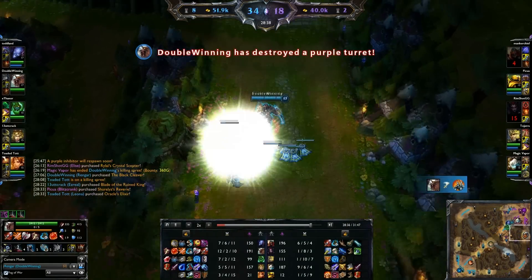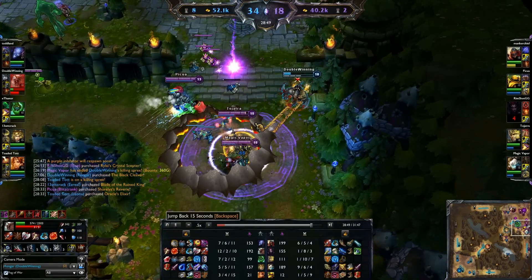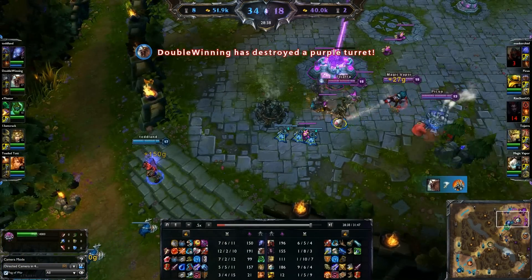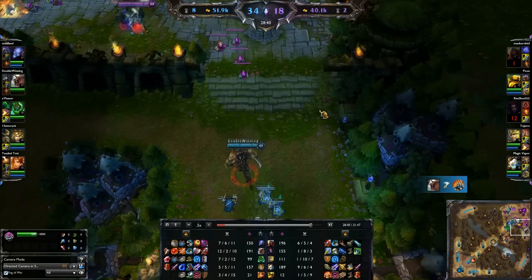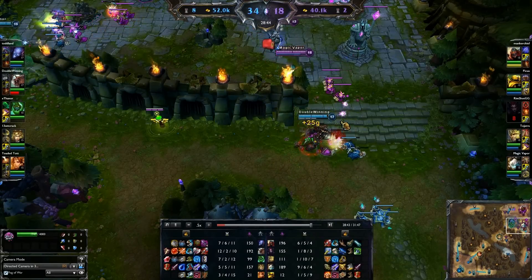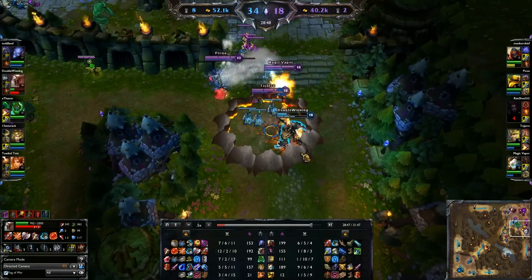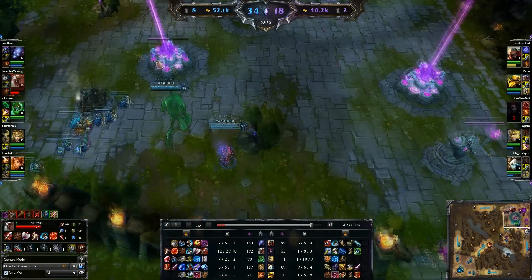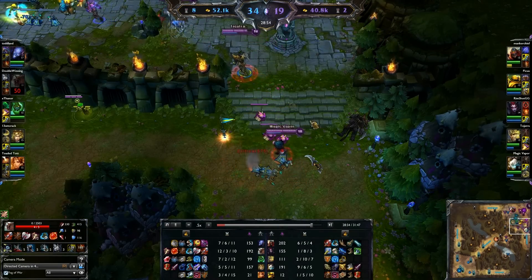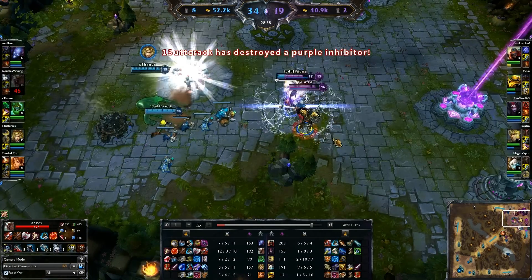I decide to do a little pushing because Rengar is an incredibly good pusher when you have 200 plus AD. Right here I get caught out — here's the mistake. My team removed pressure, so they had no reason to keep defending and could just come stop me. Tristana hits me with multiple auto attacks, throws her E, uses Blade of the Ruin King. J4 closes the gap with his ultimate, Tristana jumps on me with her ultimate. I die because I didn't have my ultimate up. If I had my ult, it would have been safer to push and I probably could have killed Tristana. My team got pretty upset with me there.